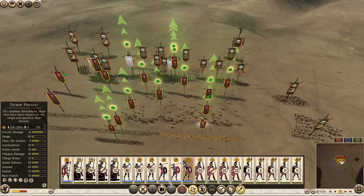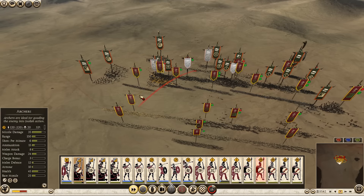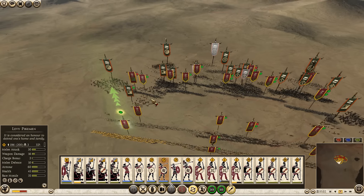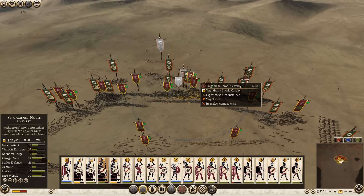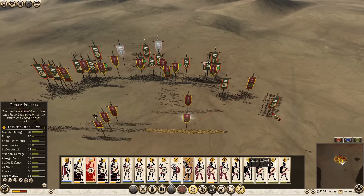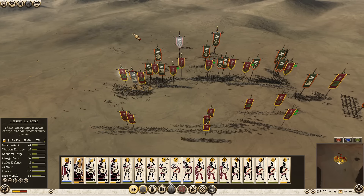The big change to Picked Peltists: they now have Chant, which is very useful because Pergamon, like I just said, are one of those factions that is both top heavy and bottom heavy. The big problem with the low tier units is that they have very crappy morale. Having Picked Peltists with Chant is so very, very crucial for Pergamon because it gives you a unit that grants morale boosts for your shit ton of low tier units. If I brought them closer I could have actually used them much better, but Picked Peltists with their Chant ability grant very important morale boosts for the cheap units that Pergamon can field.